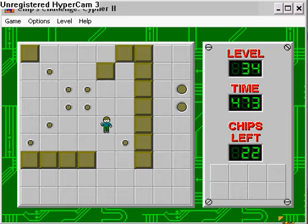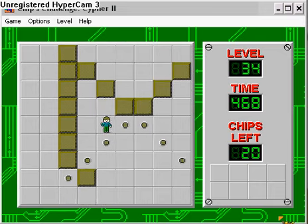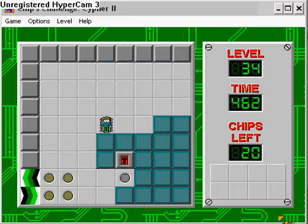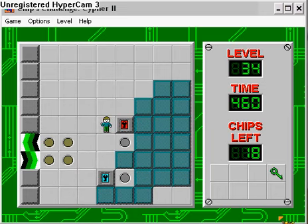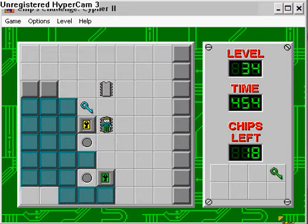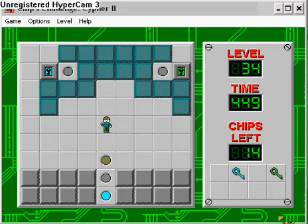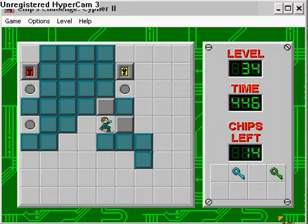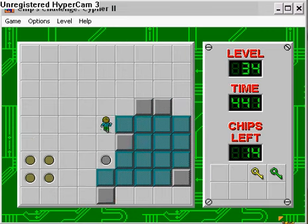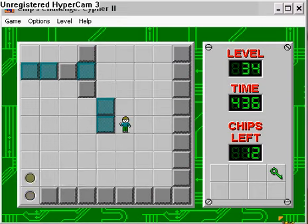I do know in fact the password of this level — well, I don't know the password of this level, but I know what level it's the password for. It's for level 145 of this set, because level 145 is the secret level of all Chip's Challenge. It never grants you access to it. Level 144 is supposedly the final level of Chip's Challenge, and you can never get the password to level 145 without some kind of help. The same thing also occurs with CCLP3 — the password for level 145 is also given.